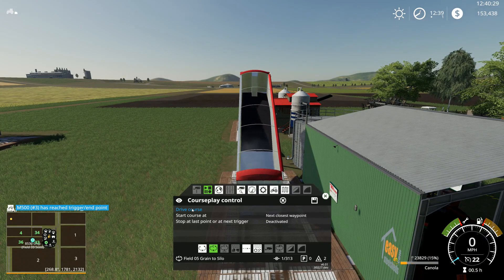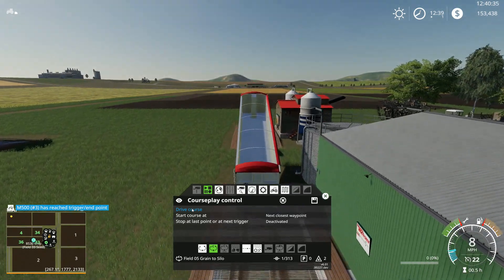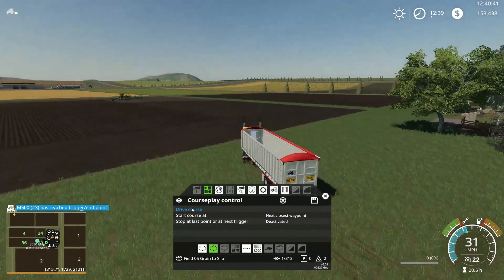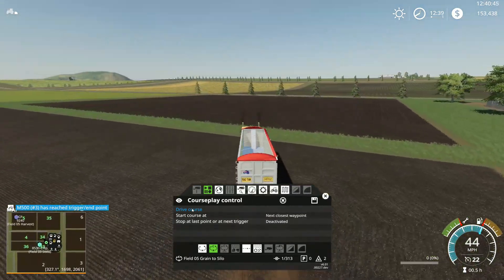I do need cattle food and pig food, so I need to plant potatoes, sugar beets, and some form of grain. I'll look in a minute.